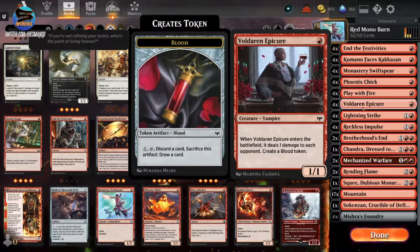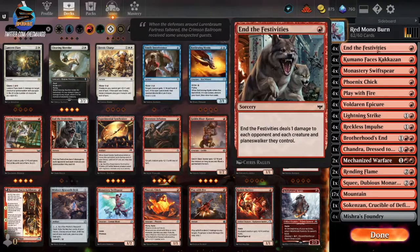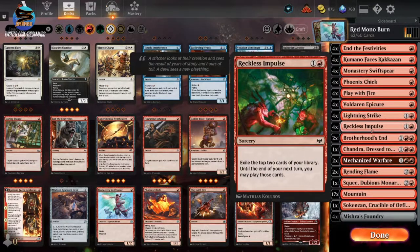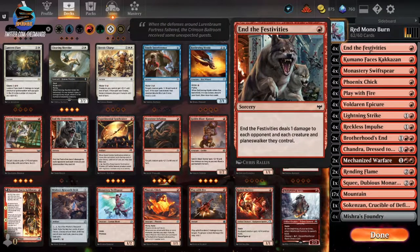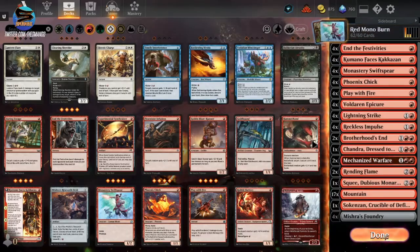With this deck you want to attack the face a lot. If you're blocking, you're losing — that's what I've figured out. Of course if you have to block, use Voldarian and just kill a big creature; if it's a little creature, just take it. Reckless Impulse is great too. I could take out In the Festivities, but with all the new artifacts and stuff, that card is almost essential along with Rending Flame — that's why I've got 62 cards. I can't get rid of them, so I'm playing 62 right now.